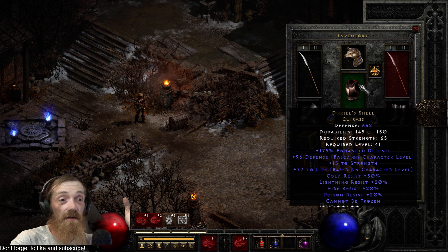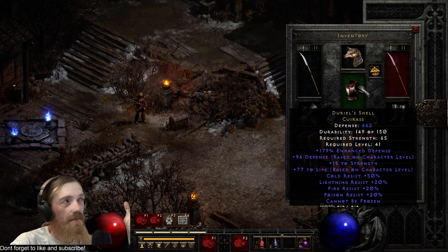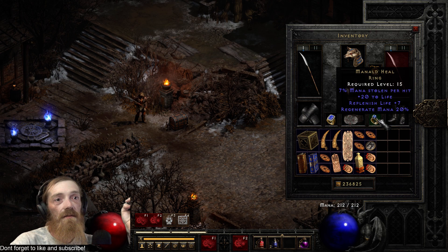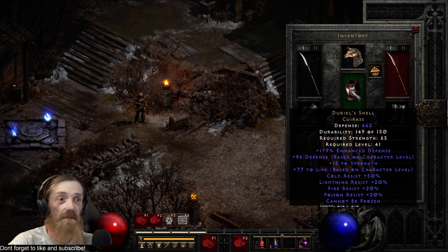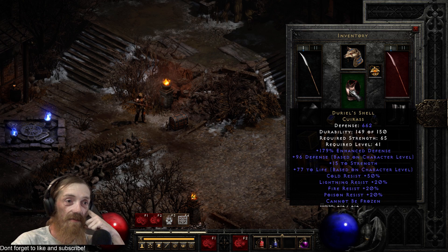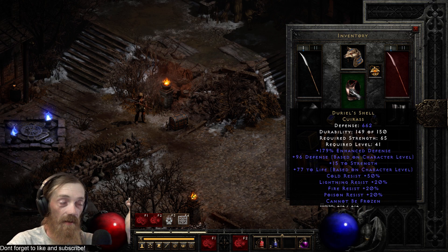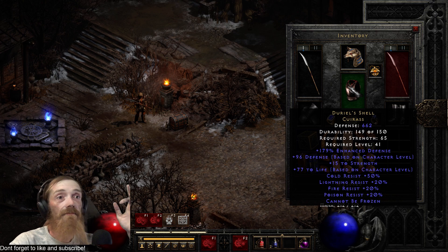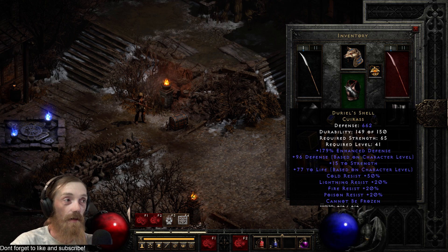You've got just a Durance shell — you find a ton of these, they're a great little armor. And if it's all you've got, you can even upgrade it. It'll give it somewhere around 1,500-ish defense, which is fantastic. For a 1,500 defense armor, it would actually be even higher because of the defense based on character level. But it's the rest of the stats that are good; the defense is kind of pointless a lot of the time. I highly recommend it if you don't have a good rune word.